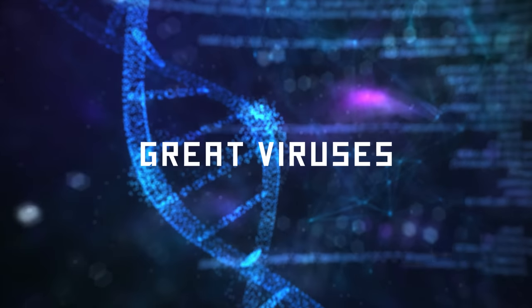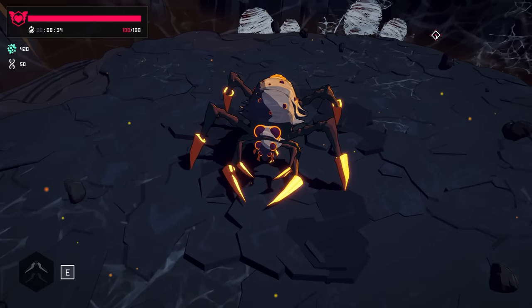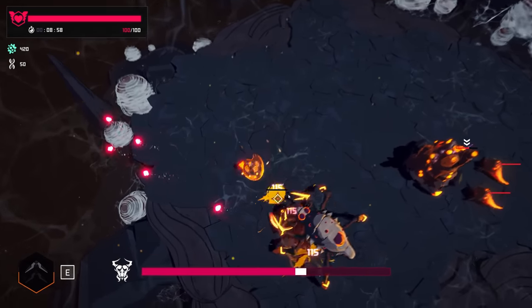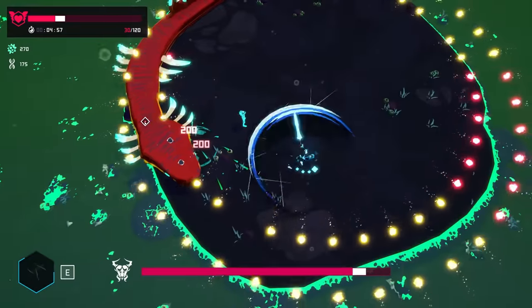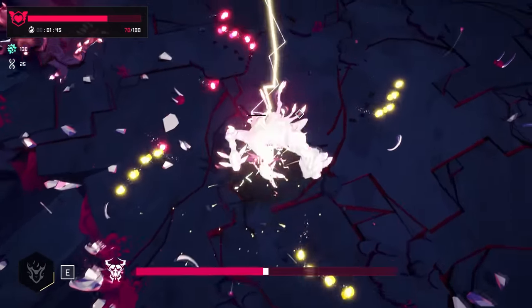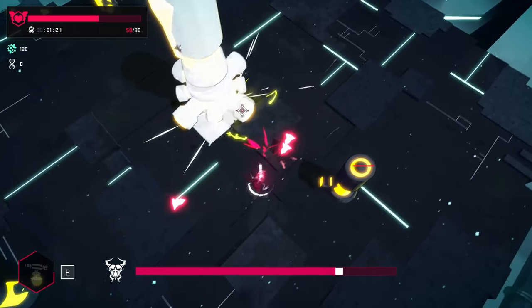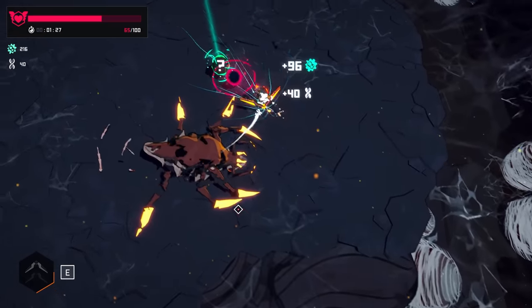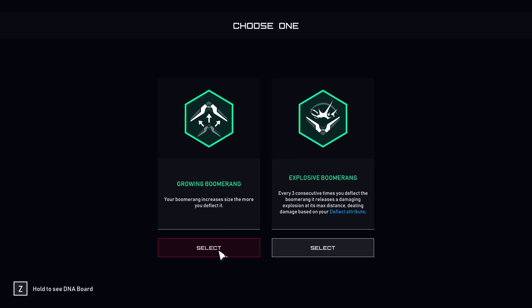Every biome now has a great virus waiting for you at the midpoint of the map. Great viruses may be mini-bosses, but they are bosses nonetheless. Much like the apex viruses you face at the end of a biome, great viruses will force you to observe, learn movement patterns, find an approach, and best your deadly opponent. A unique specimen mutation will be your reward. Do you have what it takes?